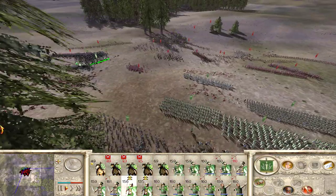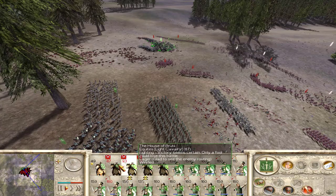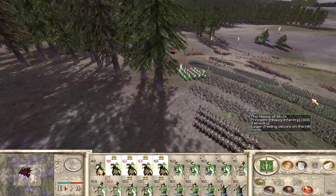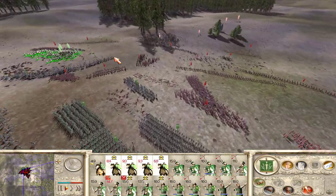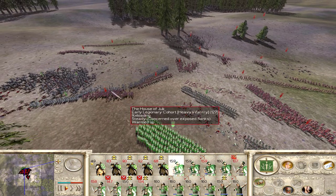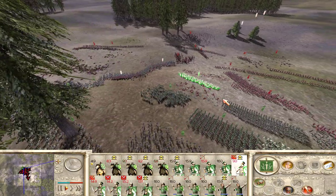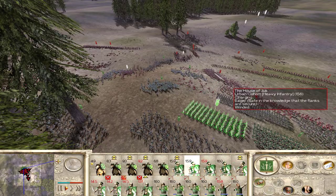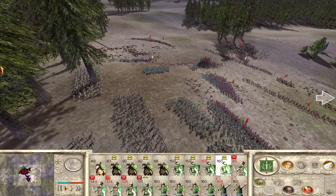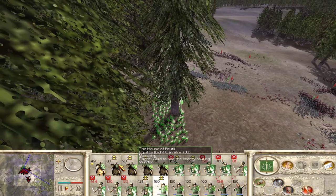Let's get our triarii back. Let's get our cavalry back. Come on guys, stay out of trouble. Get away from those first cohorts. They managed to get behind us, but we had our reserves over there. Here they come — let's get our hastati up here helping out. What have we got over here? Velites. You're out of javelins so you go help too.